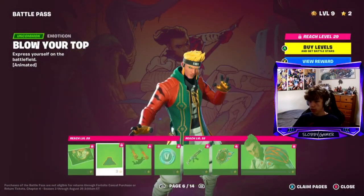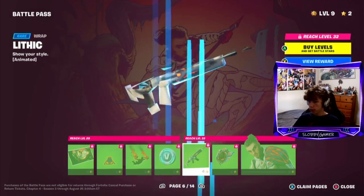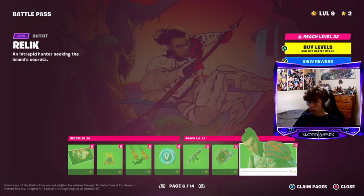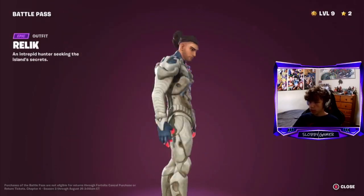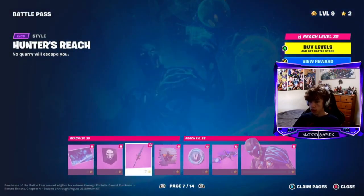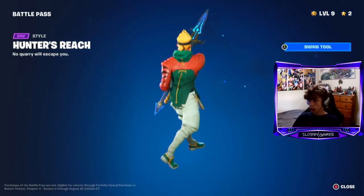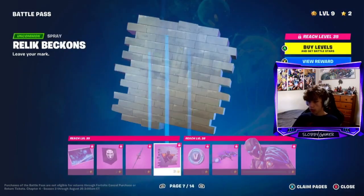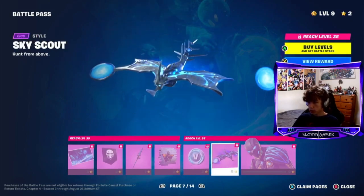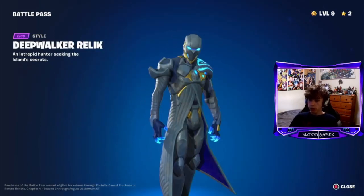Loading screen, emoticon, contrail - pretty cool - V-bucks. Then you've got a wrap, a back bling, and a skin. Pretty cool skin, I actually enjoy this one, probably one of my favorites in the battle pass. You got a loading screen, a banner, a pickaxe - cool pickaxe - then a spray. V-bucks, glider, skin - hopefully there's a version where you can take that cape off, but it still looks cool.